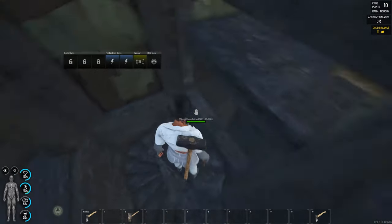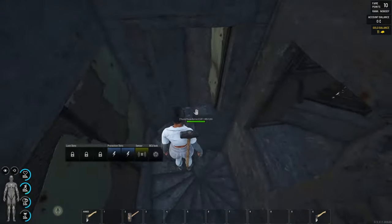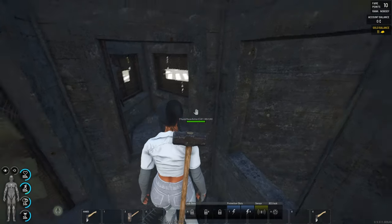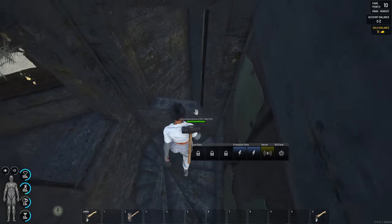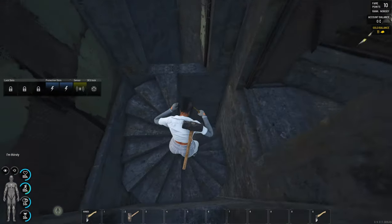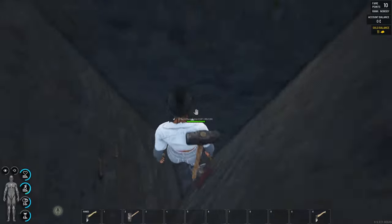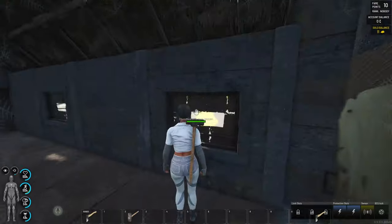Now we have another two entrances from the tower, because the worst thing is when you're stuck inside with raiders around you. Sometimes you want to go outside, so I have one chimney and a second chimney. In this case we can easily go down here fast and start defending our base from the outside.